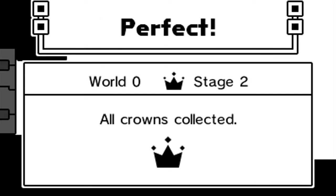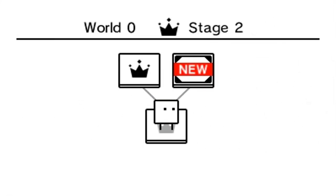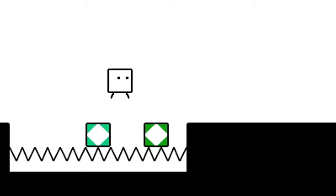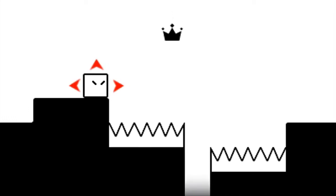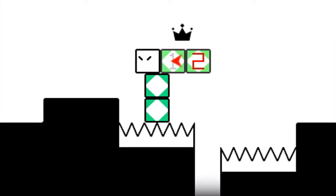There we go — got our crown and we get the perfect clear bonus. I really love the perfect clear bonus, it's so good. All right, let's move on to the final stage of World Zero — two sets of two boxes. Actually, I can save on boxes by only using one. Sometimes you have to use multiple boxes, but sometimes you can be a bit cheeky and use fewer than you'd think you need.